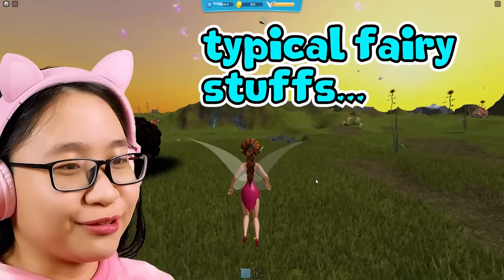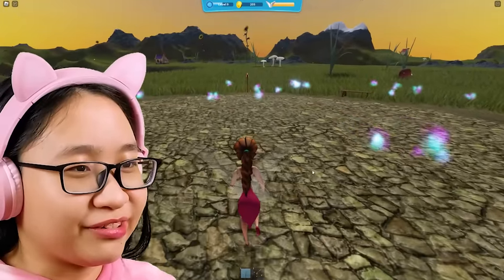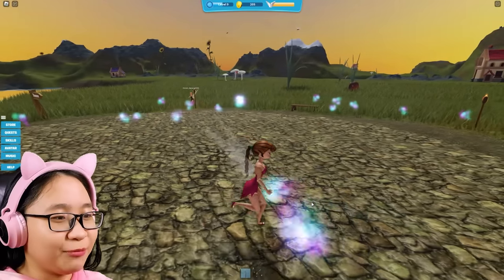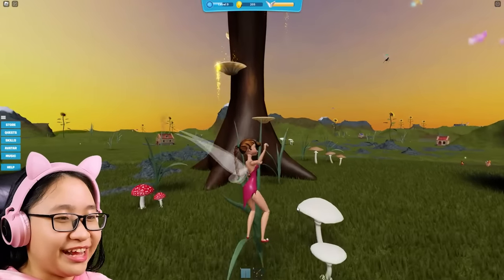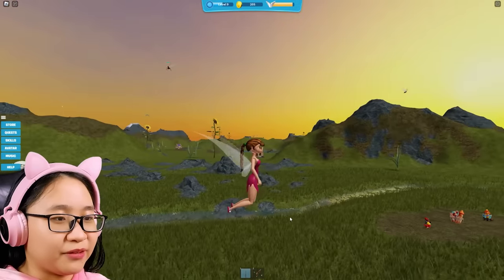Just go pick some flowers, paint the butterfly's wings, fly around - whatever fairies do. Oh and you see these random glowing things? Yeah if you collect them you can dance. See, look, I'm dancing! Okay we're gonna fly while dancing. I have to press the spacebar two times. There we go, I'm flying!